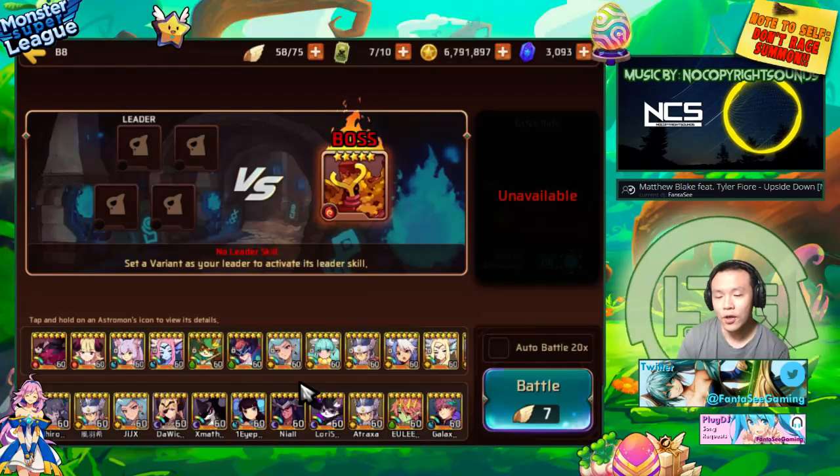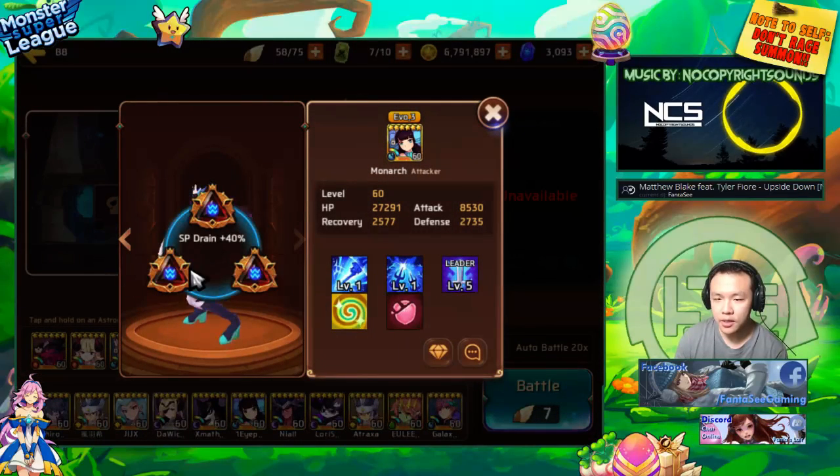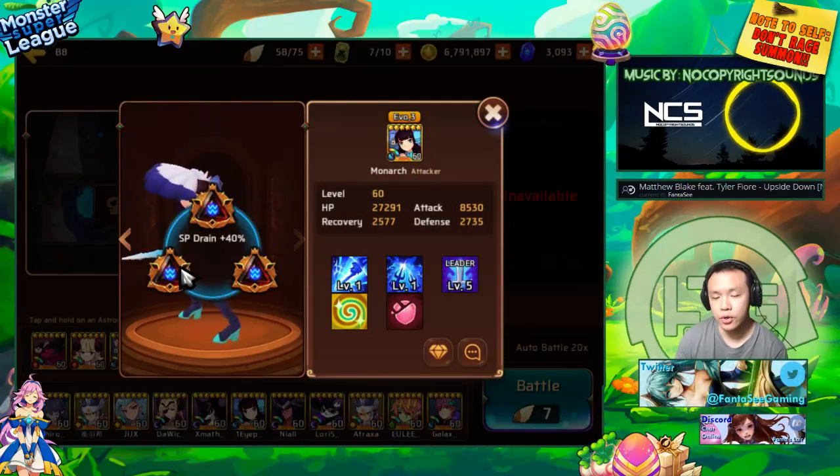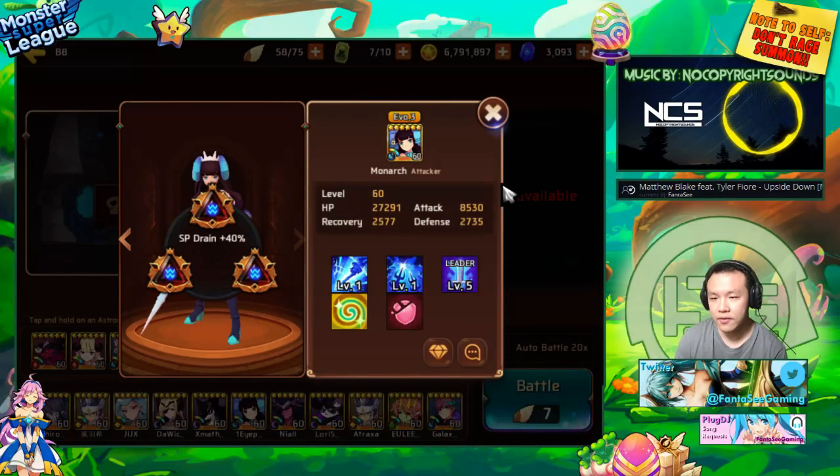I thought this was really interesting because you can do this — though you might not be able to do it the same way he did, because his water Mona is actually triple triangle on triple attack, like a six-star six-star and a five-star attack.